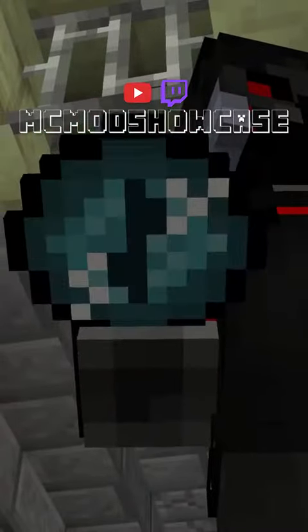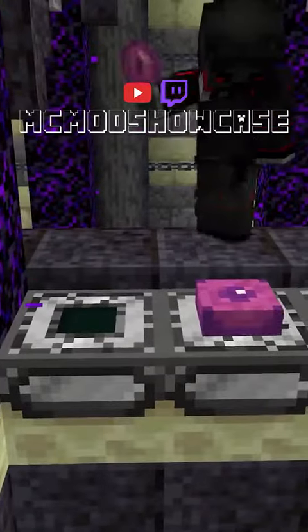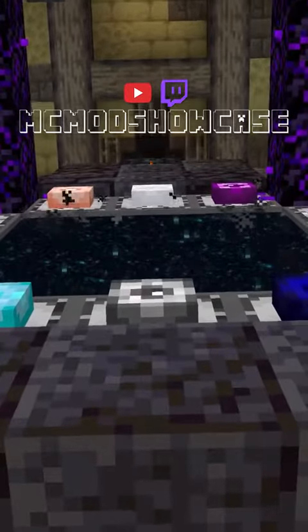Head over to the new structure that spawns in your world to place all 12 eyes in the new end frame. This is a great way to force yourself to explore your world.